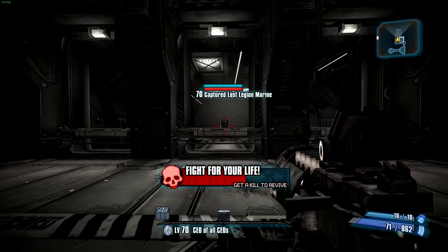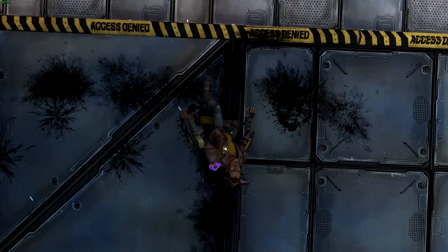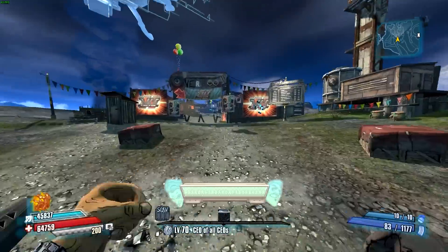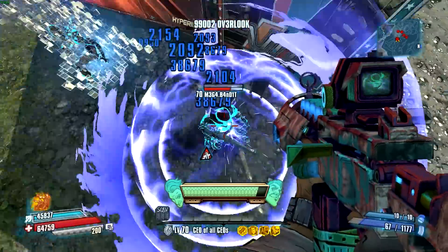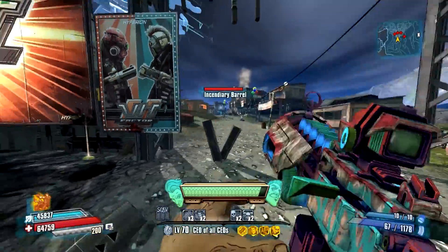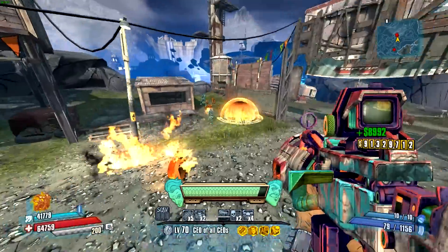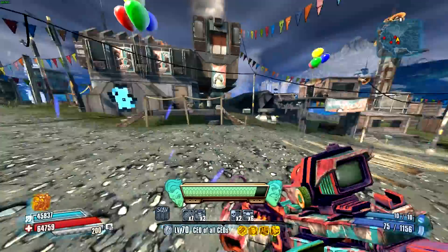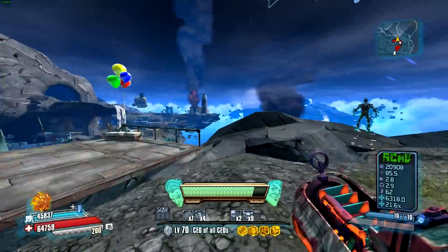Now I'll jump to the gameplay with Jack and let you know what I think of the weapon's usability. We're here in Overlook with the Boss Nova. I'll start with the shock version so you can see what that's like, and I'll switch to the other element versions as well. When you match the element damage to the enemies — incendiary on flesh enemies, corrosive on armored enemies — you're going to get a really decent amount of damage. I was surprised at how well it was doing; the increased damage on the card compared to similar Scav assault rifles has quite a good effect.